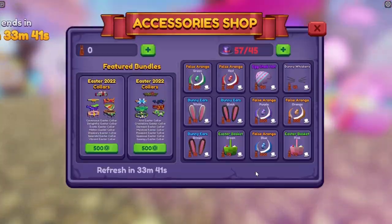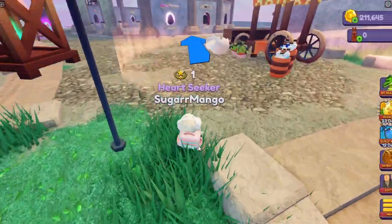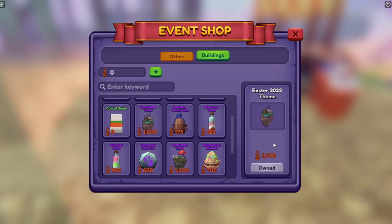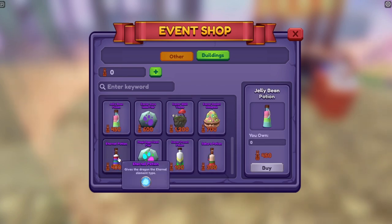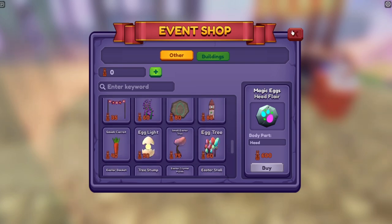Here are the things you can get from the store. This is just the accessory store. Over here in the event store, you can get a bunch of potions, the Easter theme from last year. This is a backpack — it's not actually an egg. Here's another theme from this year, some potions, a flare, and all the building materials.